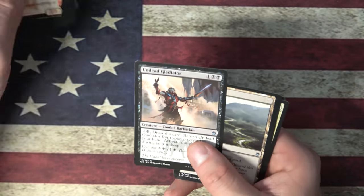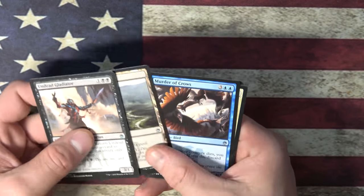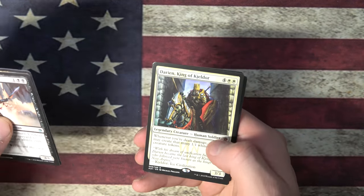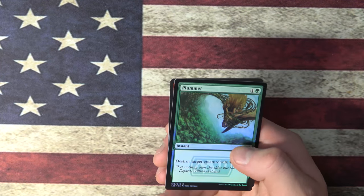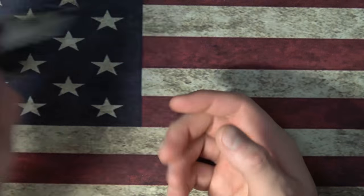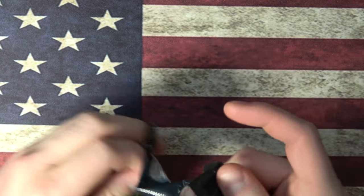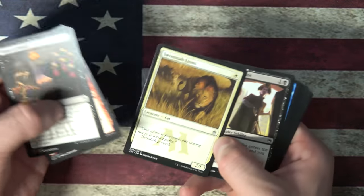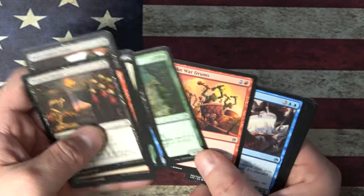So many commons. Undead Gladiator, Ash Barrens, Murder of Crows. Oh, we got another Darien King. Cool. Plummets and Goblin Token. No Jace so far. I have one Jace from Eternal Masters, but I would like more Jaces. Ooh, Savannah Lions. A foil Jace would be great.